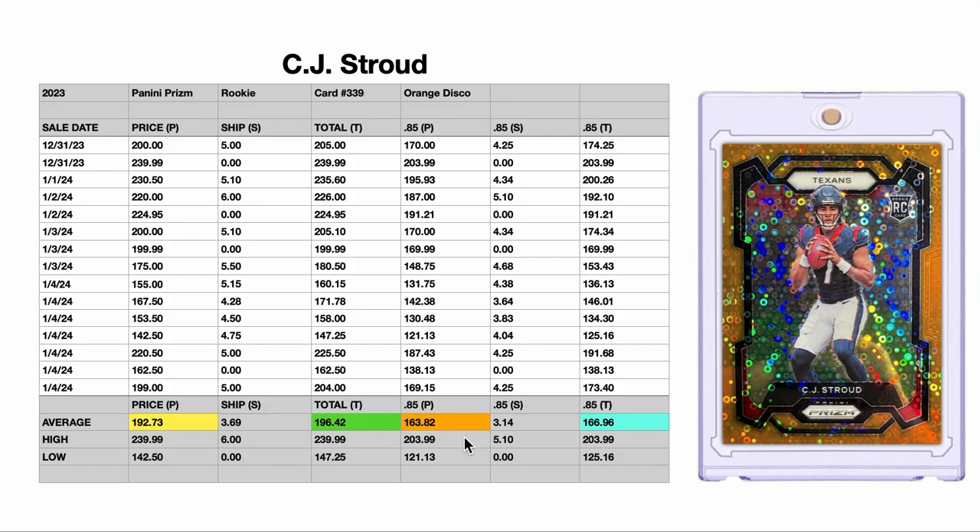But let's run through the steps anyway. Yellow, green, orange, and blue — these are the most important numbers here. We took 15 of the most recent sales of this orange disco card and put them into a table so we could find out the numbers. This yellow number you're going to see right here is actually the average price that people are bidding in order to win the auction. So on average, it takes a $192.73 bid to win that or get it as a buy-it-now.